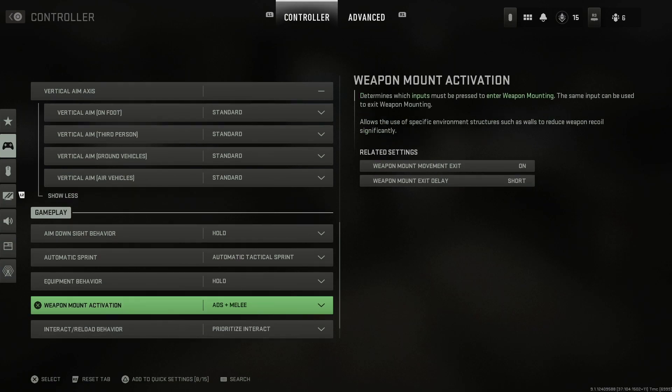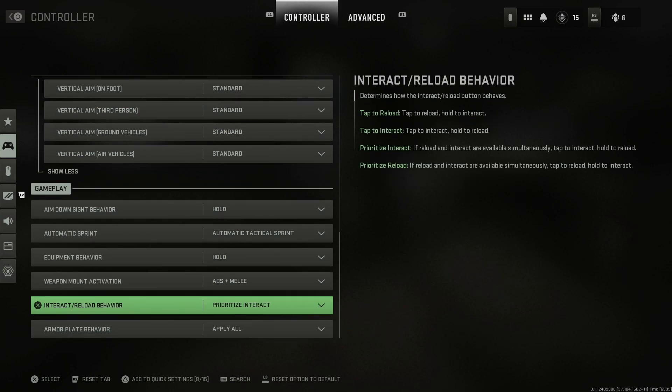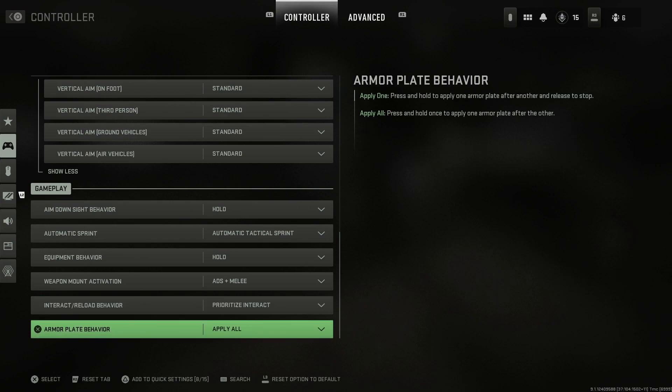Weapon mount activation is set to ADS and melee. For interact reload behavior, I like to have mine on prioritize interact — that way you close a door or pick up ammo with one click. It's a tap to reload as well, but if there's an ammo cache in front of you while you're reloading, it's going to pick up the ammo first. For armor plates, go ahead and have that set to apply all.